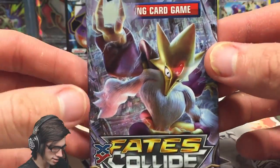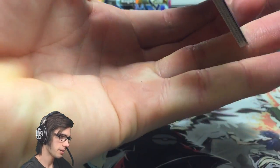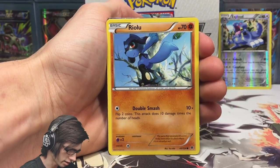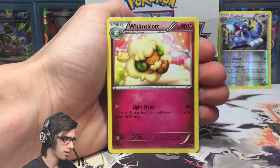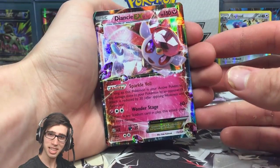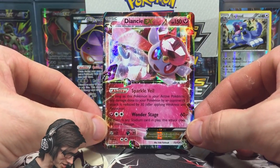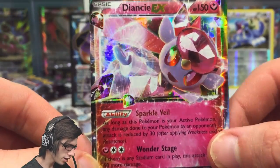We've got five more packs including this one left with the Mega Alakazam pack art and we're yet to pull a holo foil, which is interesting. There are only about five or six holos in this set. We've got a Riolu, Dealing, Jigglypuff, Gothita, Meowth, Whimsicott, Duosian, Devolution Spray, and Order No Spirit Link reverse. And a Diancy EX — still yet to pull a holo but this Mega Alakazam pack art just keeps delivering ultra rares. It's got 150 HP with Sparkle Veil and Wonder Stage.